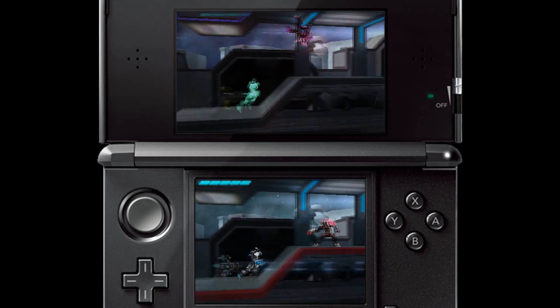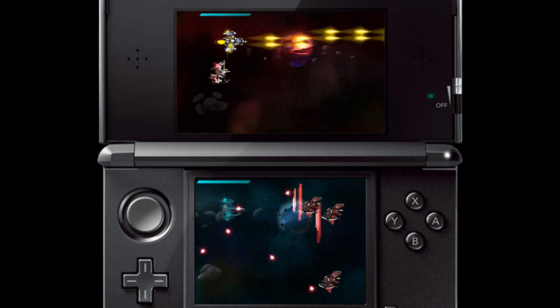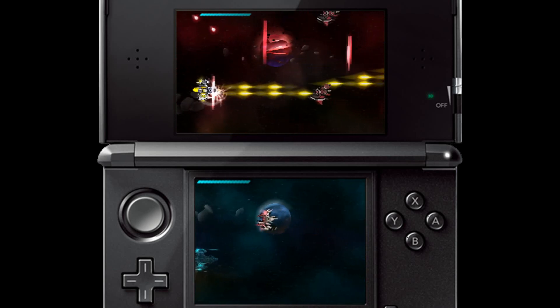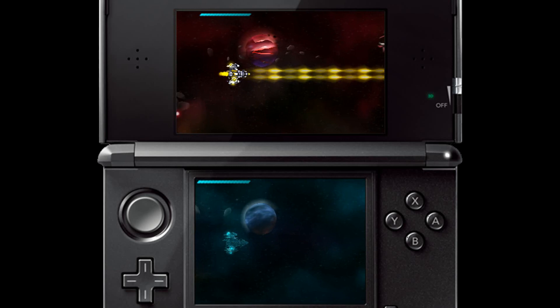And if all that wasn't enough, we've added some shmup levels as well. These levels also use screen switching. You'll need to keep killing enemies on each screen to ensure you don't run out of fuel. This makes for a frenzy of explosions and a constant vigilance to ensure that neither screen runs empty.